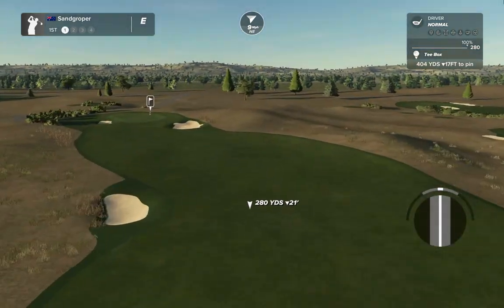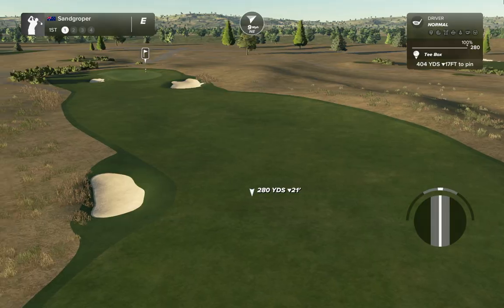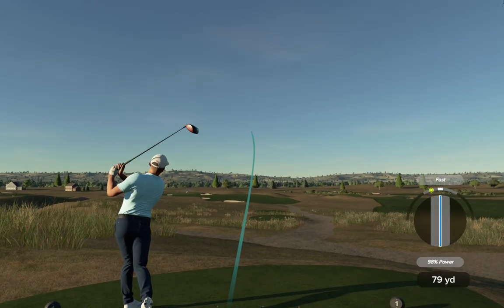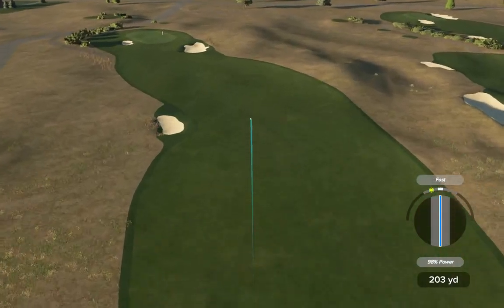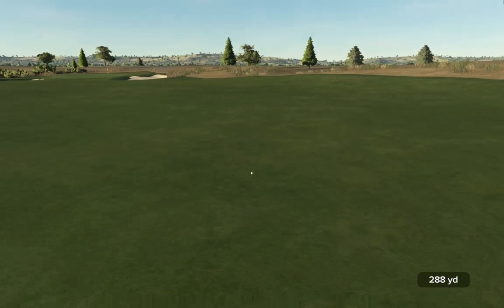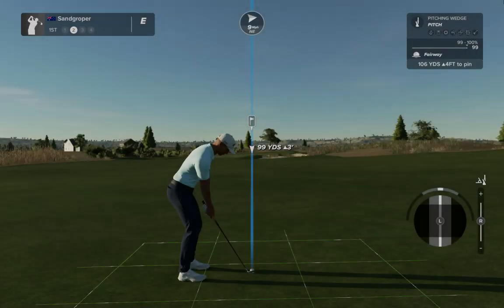Let's get into it. Now, 8 mile an hour off the left side on a 400 yard downhiller. Let's just poke one out there with a little draw to keep us out of that wind. And there we have it — one in the fairway, looking good.